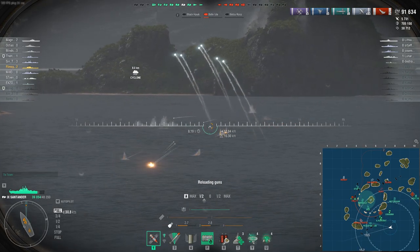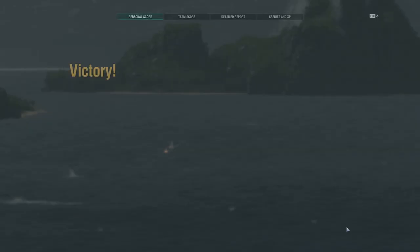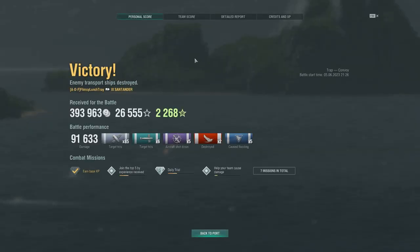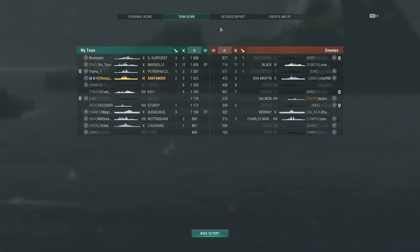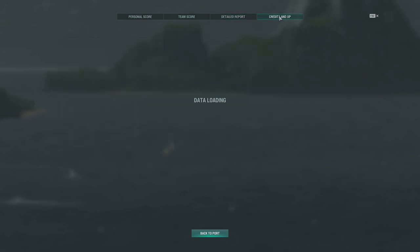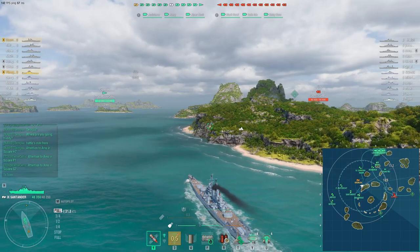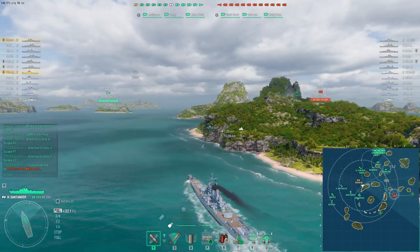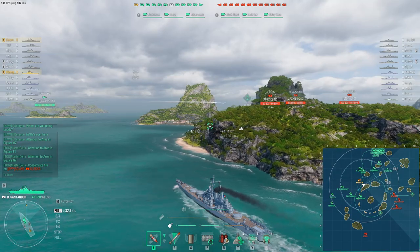These 152mm guns with the reload module in the sixth slot give us a range of 15.2 kilometers. I'll talk more about the reload time before we go into the next battle. One thing I want to highlight particularly from this clip is just the torpedo capability of the ship, as we place fourth on the team. From what I've seen, I have the San Martin — the tier 10 cruiser — and that ship excels even more in terms of torpedo capability and better concealment than the Santanda.